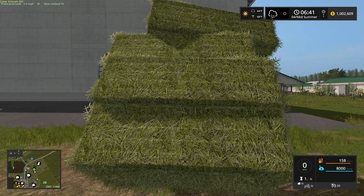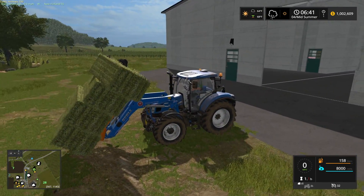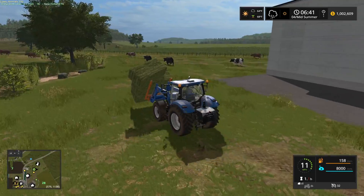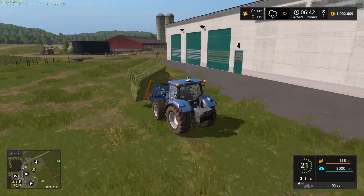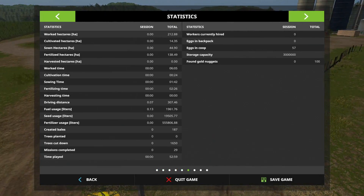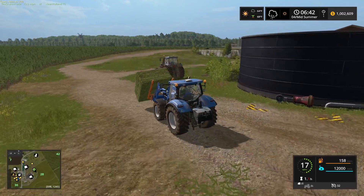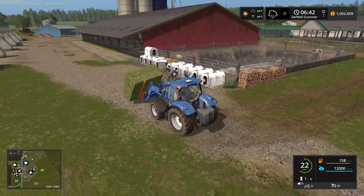Greetings y'all, it's Matt from the Green Arcade back playing some more Farming Simulator 17. I've got a load of bales and our cows are out here - we've got a lot of them. I'm going to take this load of bales, but I have to be real careful because that top bale is starting to slide off. There it went, so we have to come back and get it. We're feeding our cows - we've got plenty of them, I bought 200. So I'm in the process of feeding them some hay.